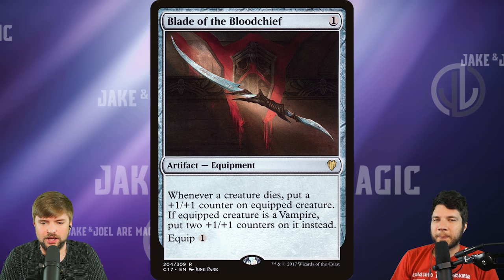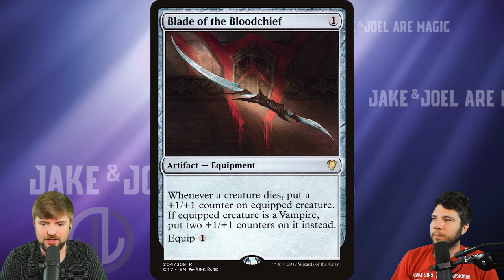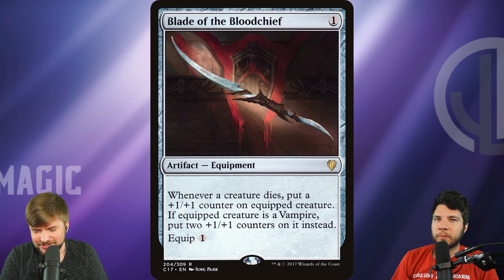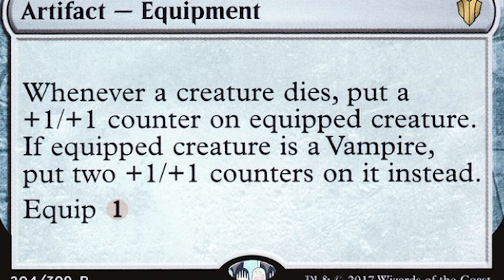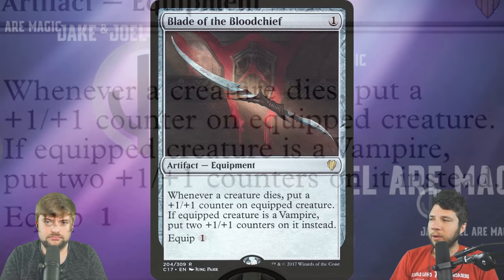The last one we've got is Blade of the Blood Chief. It's had multiple printings — it was in Commander 17 alongside the Edgar Markov vampire tribal deck — but it's a blood chief, and that idea in the lore is very Zendikar-based. They're very hoity-toity on Innistrad, not as animalistic and tribal as they are on Zendikar. Blade of the Blood Chief is only a $4 artifact, but it says vampire on it and it's really good in a vampire deck because it's cheap to cast, cheap to equip, and it makes your vampires grow.